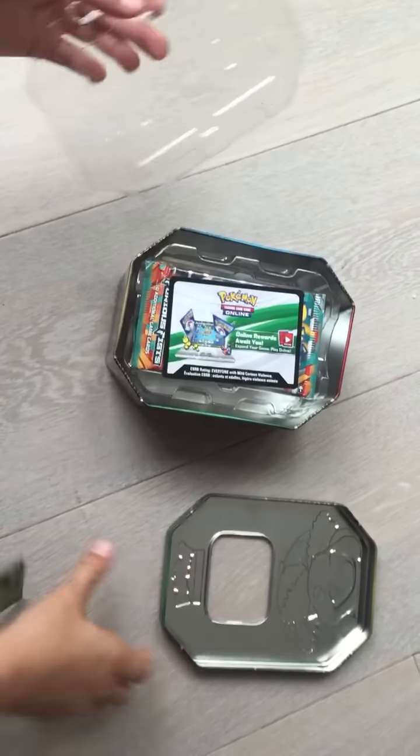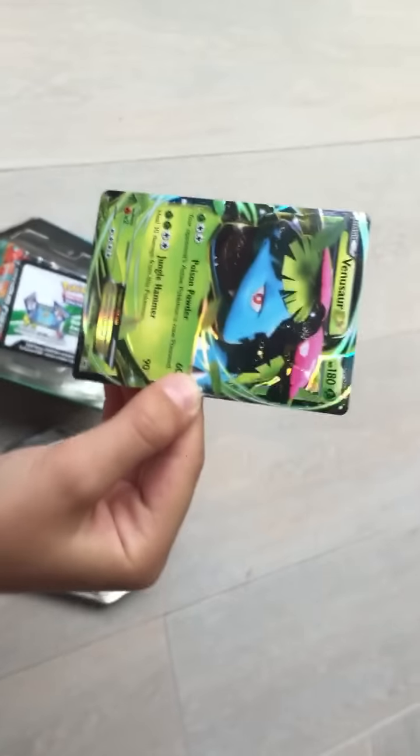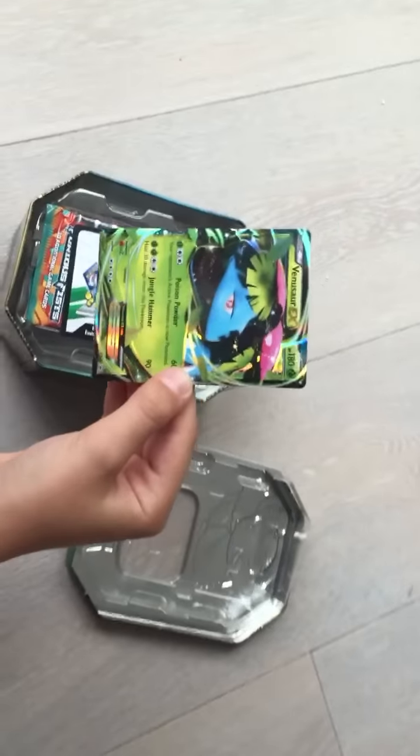This is the beautiful Venusaur EX card. As you might be able to see, it has Poison Powder and Jungle Hammer.